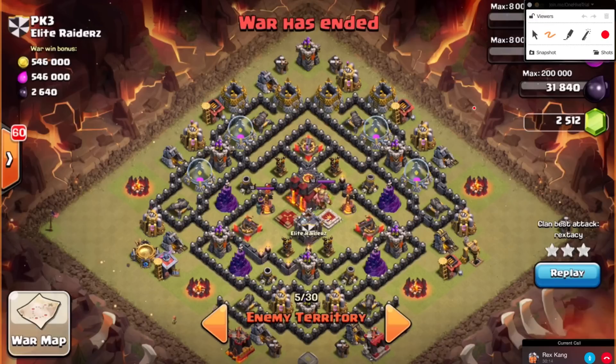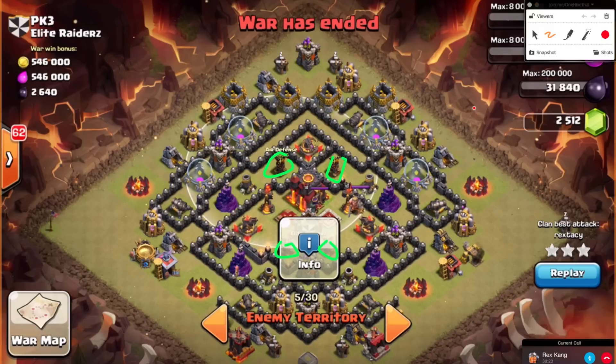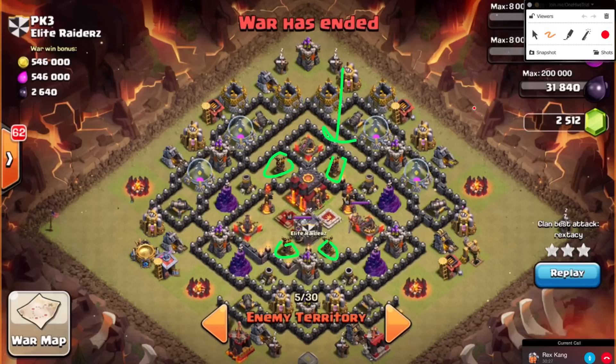On this base, the clockwise or counterclockwise deployment doesn't work because all four air defenses are together and they cover each other really well. The timing to deploy a lava hound and then spread loons behind it is really hard. This is where spam lalo comes into play — when air defenses are clumped together, you need to exploit that and reduce the travel time for your loons. Travel time on loons is huge; you need steady forward progress, not back-and-forth movement.